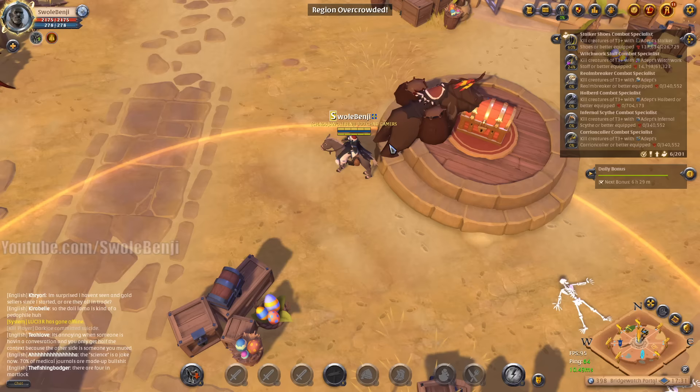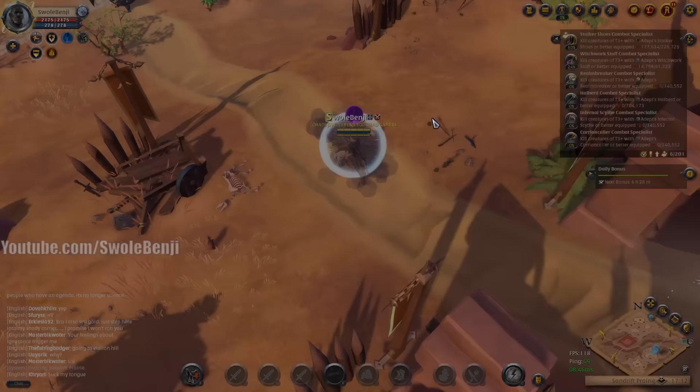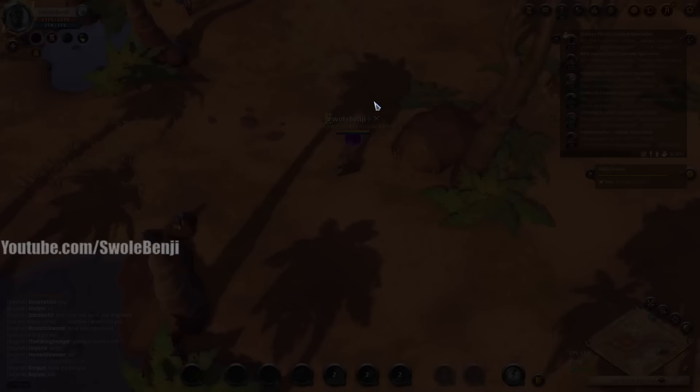I am in the Bridgewatch portal zone and we're going to find the first mist we encounter. We're going to go invisible, of course, and just ride out in a random direction. You want to make sure your volume is up and your sound is going because we need to listen for mists. I can hear one right now. There it is — click your logout button and you will unshield yourself and be able to activate the wisp. Now we can enter the wisp.